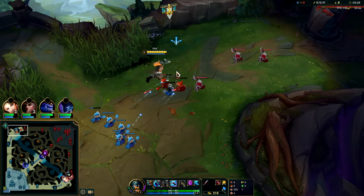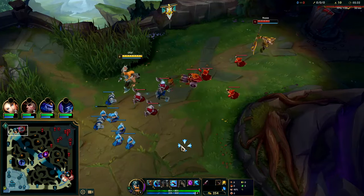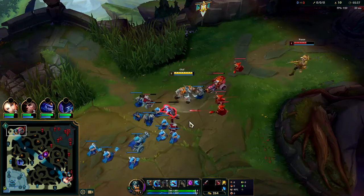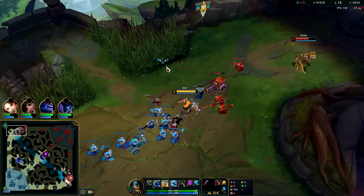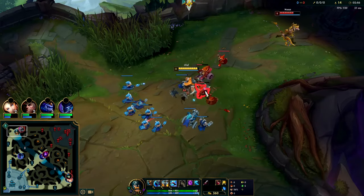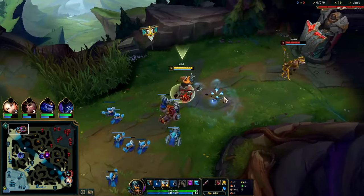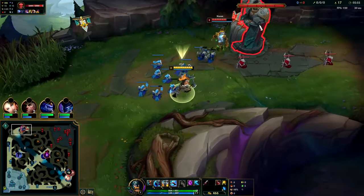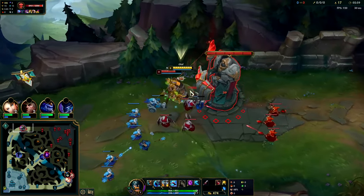E is good for last hitting and doesn't cost any mana — it costs a little bit of health, but it refunds health when you kill something with it. He's not getting any last hits right now, he's gonna have to wait for me to crash this wave. It's hard for people to gank you when you have this many minions, because your minions do so much damage when you fight on them. As long as your minions haven't touched their turret yet, your minions will help you when the enemy steps up to hit you. Auto into the Q and the wave is crashed.